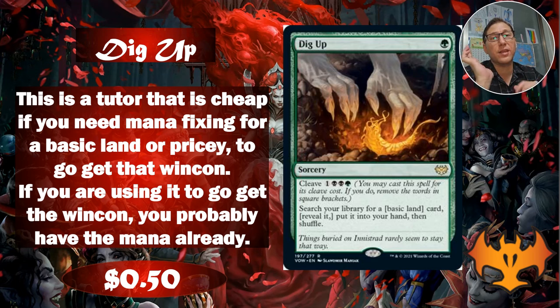I think it's a nice thing to have in just about any deck because you don't want to miss your land drops. Or you can pay the cleave cost - one black, black, green - so it's four mana total for a tutor, which is expensive, but the options are very good to have. It lets you search your library for any card and put it into your hand. Pay one green, get a basic land; pay four, get any card. Only 50 cents.